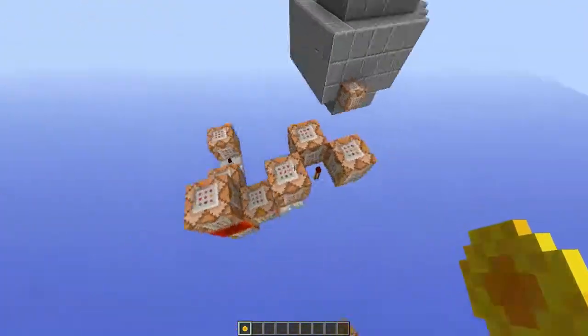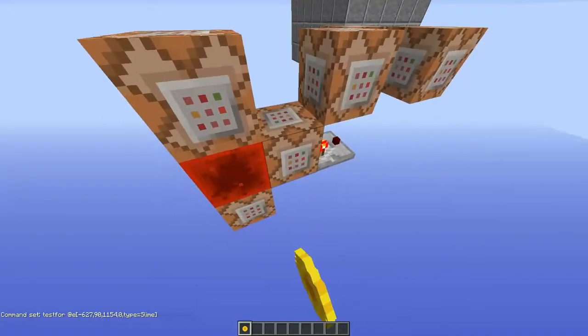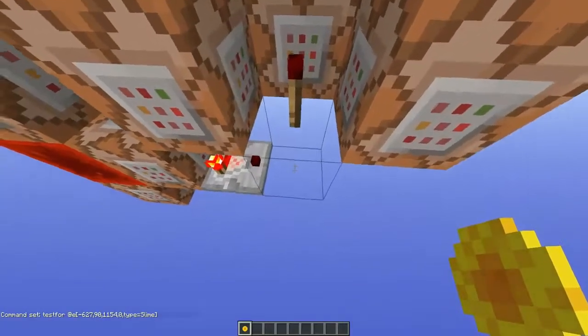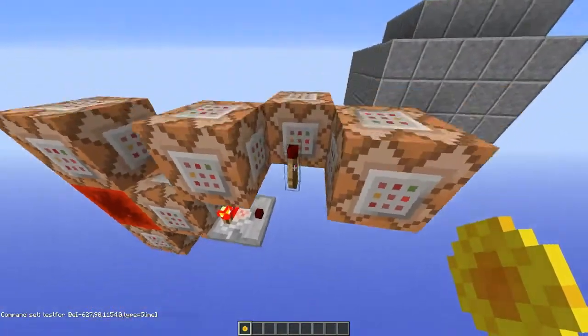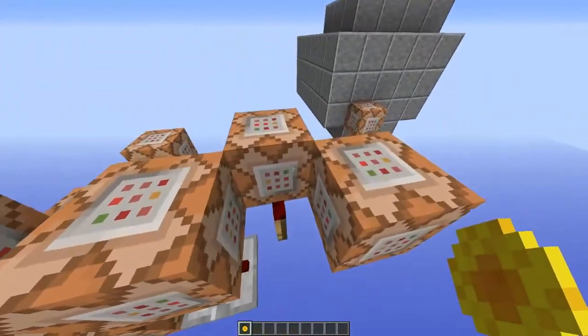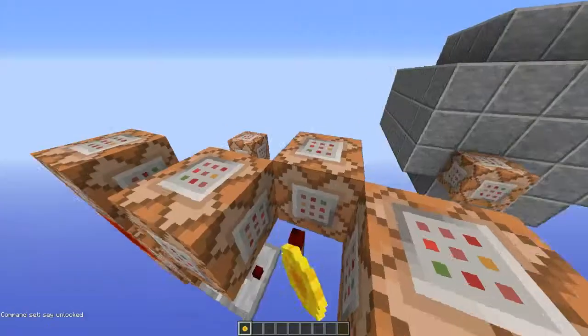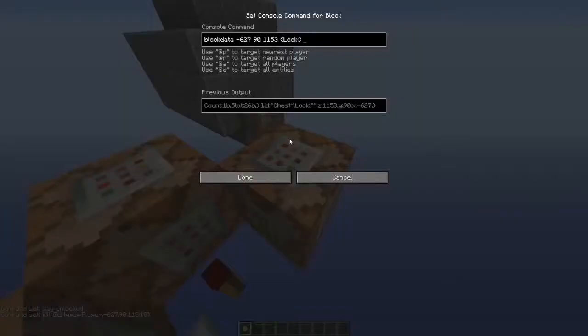So whenever you click, it gets rid of the wither skull and then there's a slime there. And that's this part over here — it tests for an entity at that spot that is a slime. And if it's true, it identifies this barrier block. So if it's true, it says unlocked, kills everything other than the player at that spot, and then it unlocks the chest.